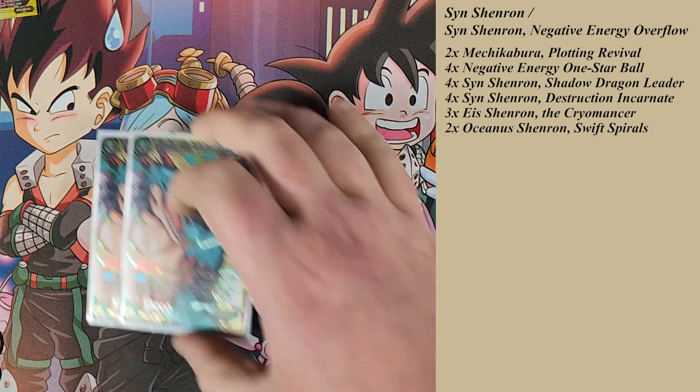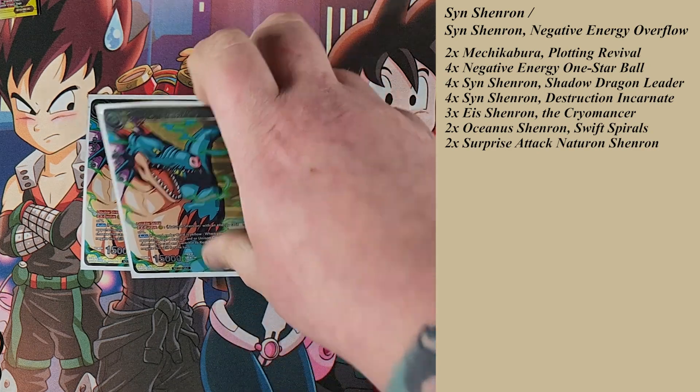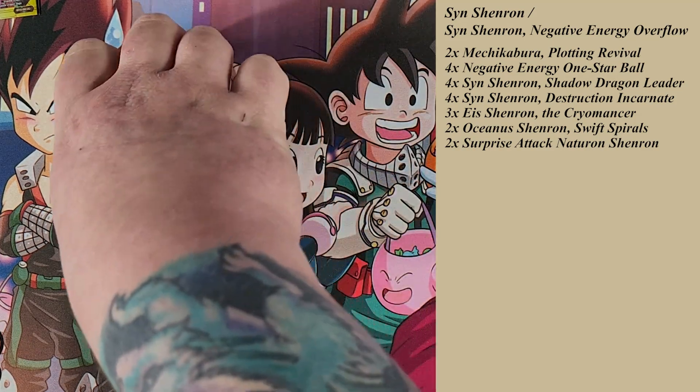I ran two Surprise Attack Nature-on Shenron — double strike 15,000 bodies. When your opponent plays a battle card or unison, you choose that card, switch it to rest mode, and negate its skill for the turn. I lost count of how many times an opponent played a unison to pressure me and I just switched it to rest mode after they tapped out to play it. It's really good against King Piccolo going aggressive in early turns and against blue when they're trying to put out a pressuring unison. This is another free target for Nova Shenron, so we run two.